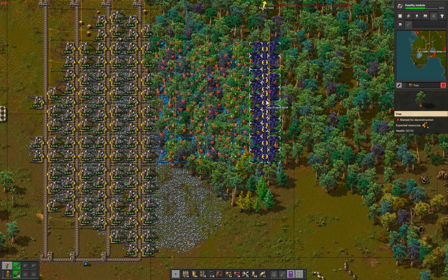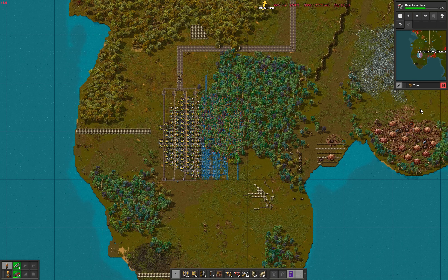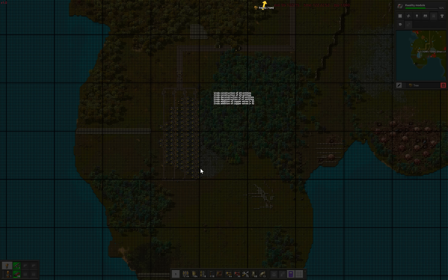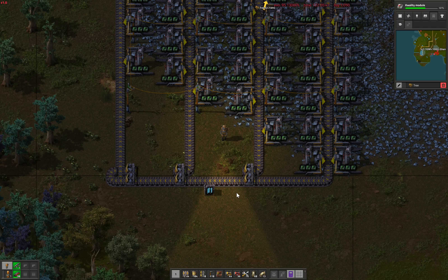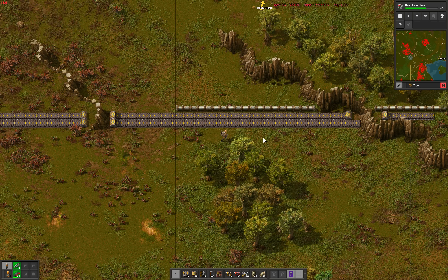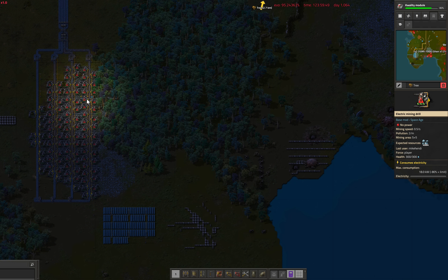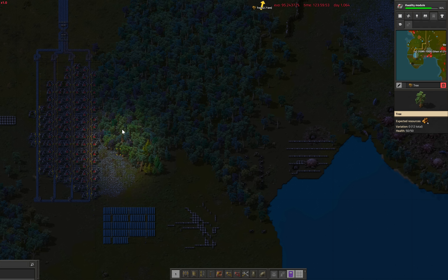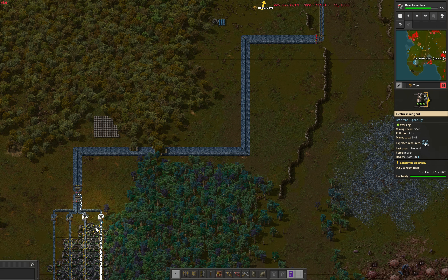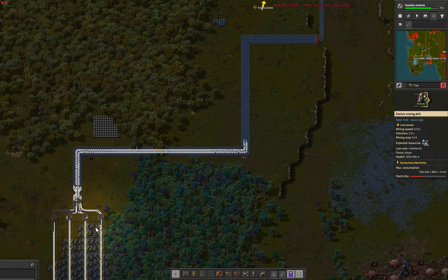Even with efficiency modules we cannot simply cover the entire patch with drills. We rely on forests and the number of chunks of separation between the nearest behemoth worm biter base and the mining outpost, so all drills are located in the leftmost chunks only, with one more forested chunk added as buffer between the biters. For power, rather than drawing a power line out here despite running two full belts back to base, we run on solar power — without accumulators or steam backup. To ensure uninterrupted ore flow through the night, we use an ore accumulator: during daytime the four belts fill up completely, and during the productionless nighttime those extra belts feed the two output belts until the sun is up again.